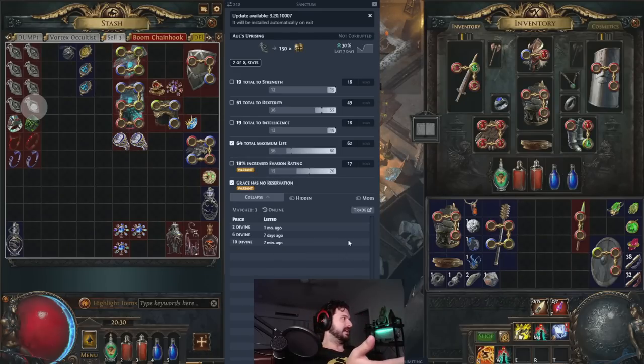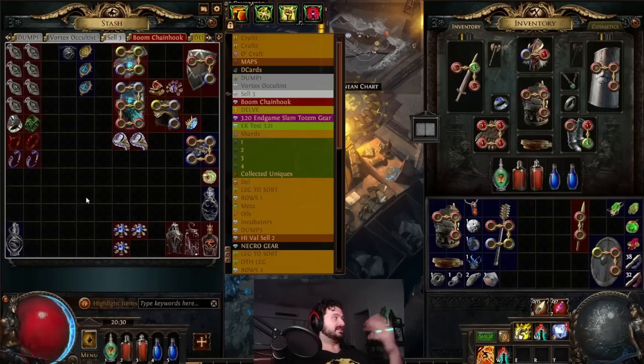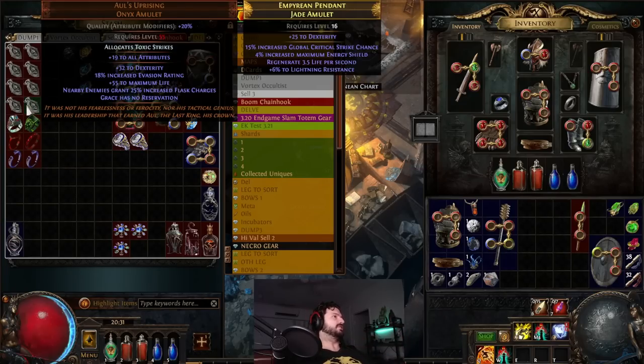A Grace-rolled All's Uprising is worth like 6-10 divine at the end of league. The reason there aren't many on the market is not a lot of people go down and farm this. Malevolence-rolled All's Uprisings, Haste, and Envy were selling for 30-40 divine a pop. The reason this item is special: it reads that the aura — Grace, for example — has no reservation, meaning it's a free aura. The amulet itself has fantastic mods: flask charges, life, dexterity, total evasion, and a whole free aura.